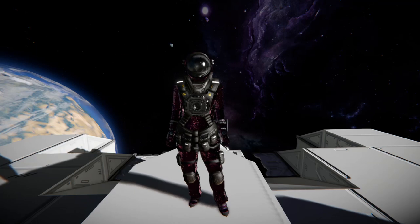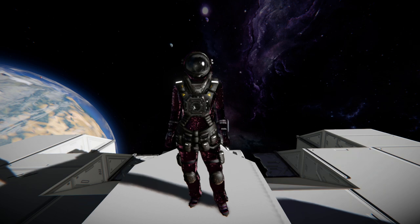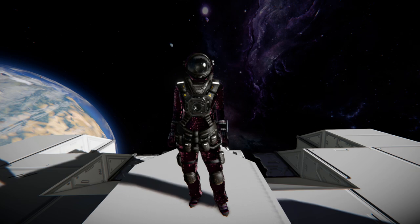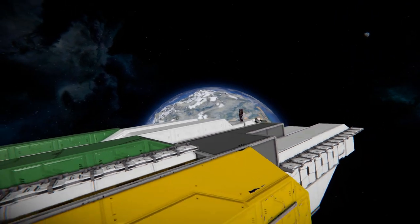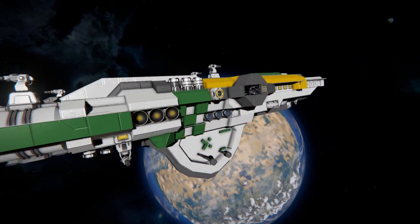Hello and welcome back to another Space Engineers showcase video. In today's video I am once again taking a look at one of your designs that you've linked me in the comment section of one of my videos. And for today we are looking at the Selene Class Tech X light frigate, which is this thing right here.